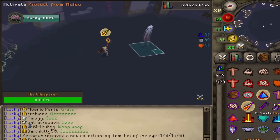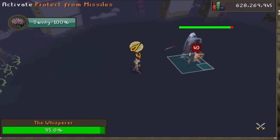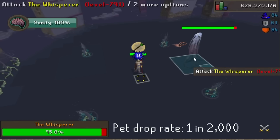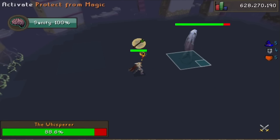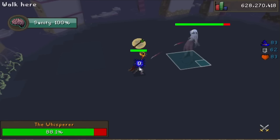Today I'll be starting off with the Whisperer. The fight is kinda straightforward, using both ranged and magic as its auto-attacks. Just make sure you never go into melee distance or you're gonna have a bad time. Pray according to the attacks — mage attacks are blue, and ranged attacks are these purple-looking barb thorn things. In each phase, it'll change the order of its auto-attacks, which you'll have to pay attention to.